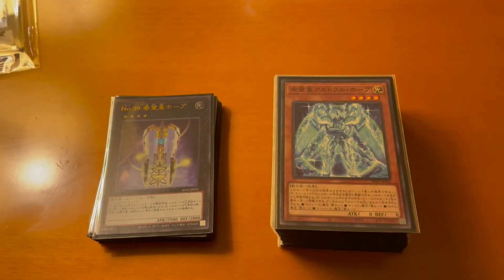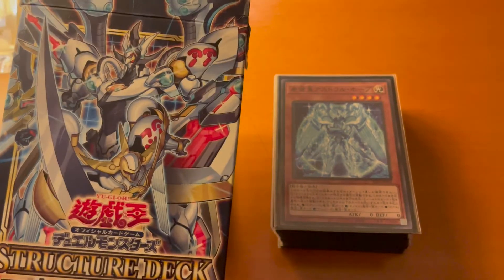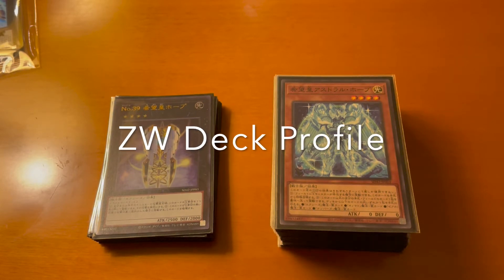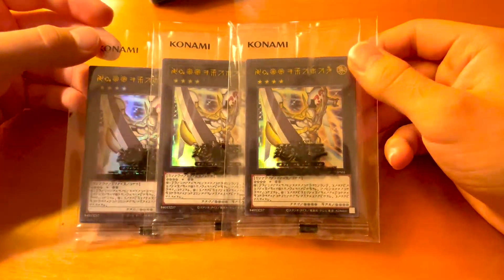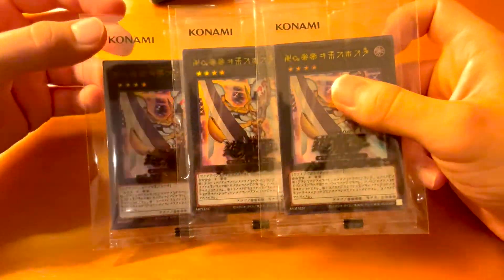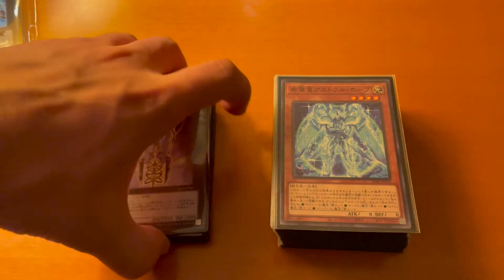Hey guys, it's the ninth here with a brand new deck profile. A brand new structure deck just came out in the OCG — this is the Structure Deck: Overlay Unit. For those who like the Rank-Up Magic Utopia or Utopic Zexal theme, this structure deck is for you. Today's profile is going to be a ZW deck — the idea is you equip these ZW monsters as equip spells to your XYZ monsters and they gain a lot of attack. The structure deck came with one of these packs which includes a new Number Utopia. If you're interested, check out my eBay store linked in the description — limited quantity available.